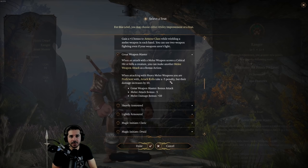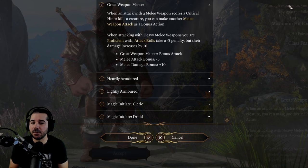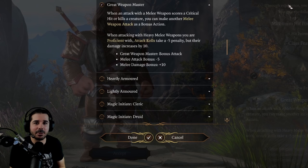If Variant Human becomes available, like with Dual Wielder, this is a great feat to take right away at level 1 if you know you're going to be a two-handed fighter or ranger. And keep in mind that with a ranger you also have Hunter's Mark, adding even more damage on top — which is exactly what I'm doing with my particular build on this character.